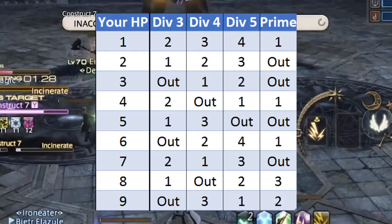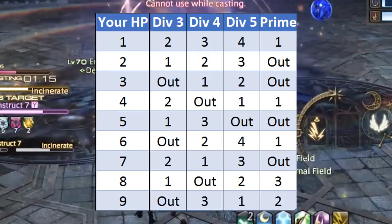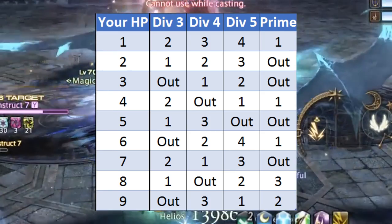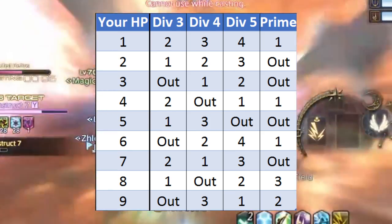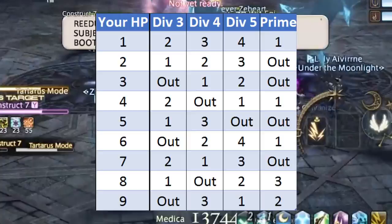If your multiplies are four, then you want to go out — you do not want to be in any of the math there because you're ready to go. If you're in the div five question, then you want to go to one, and if you get the prime question you also want to go to one. This works really easily, and if you have this up on a second screen or a phone you can cross-reference to make sure you make the right choice.